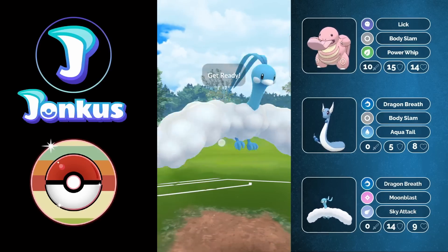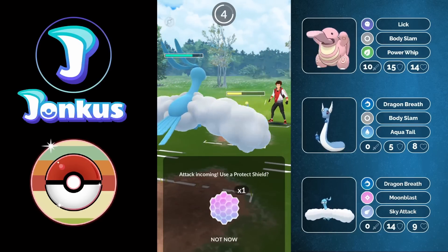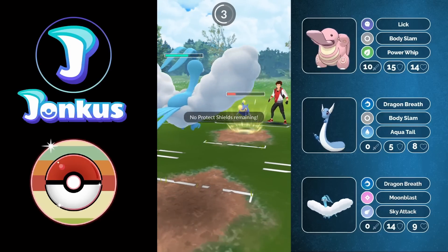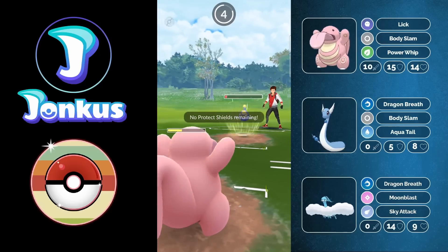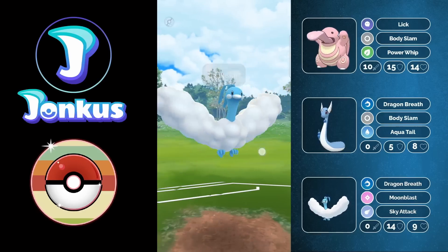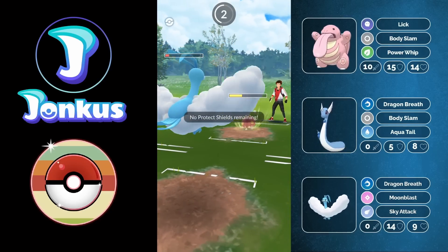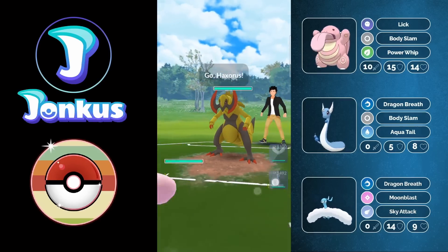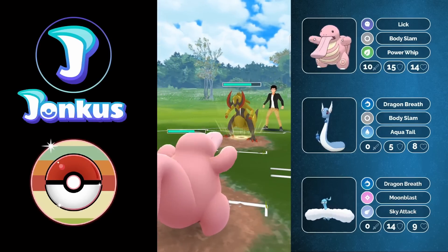Lanturn comes in and we go for the Moonblast — a ton of damage, no debuff (10% chance). We shield the Thunderbolt. I thought I could just farm them all the way down, but I was wrong — I still get to a move, catch it onto my Lickitung, try to go for one Body Slam but don't get there in time. There was a bit of lag when I tried to throw my Sky Attack, allowing the opponent to sneak another move through. Those small lags you don't even see at double speed are just so annoying right now.